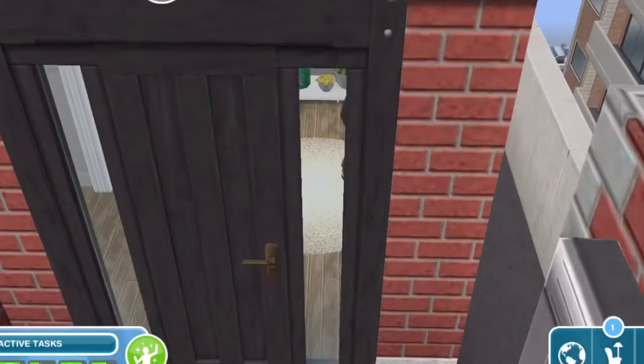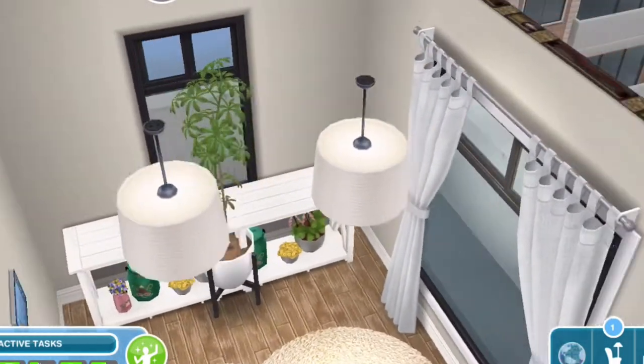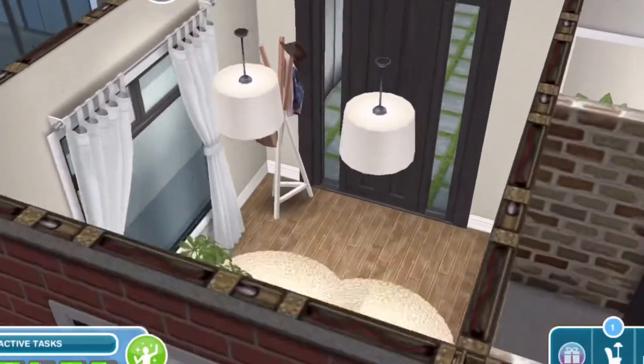When you first enter the house, you enter into a little foyer. In here, I just put some lights, I glitched together two little benches and a flower, I put a coat rack, and that's about it.